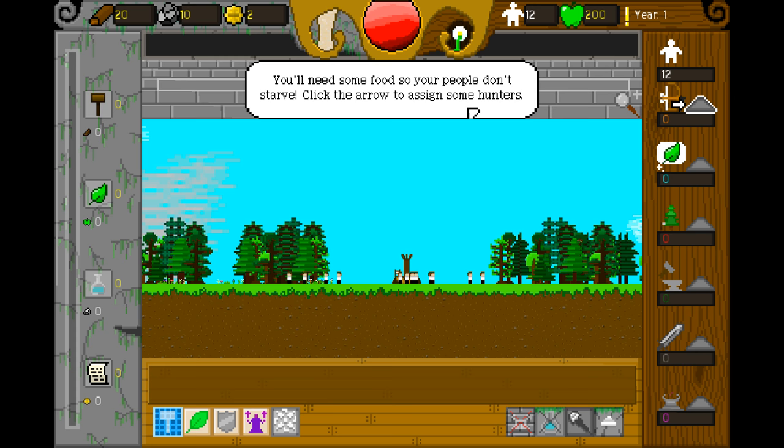You'll need some food so your people don't starve. Click the arrow to assign some hunters. Yes, that sounds good.